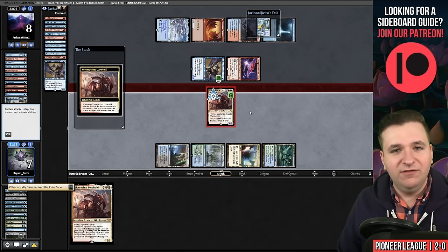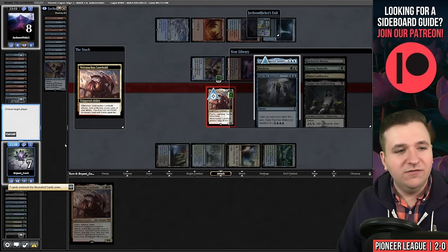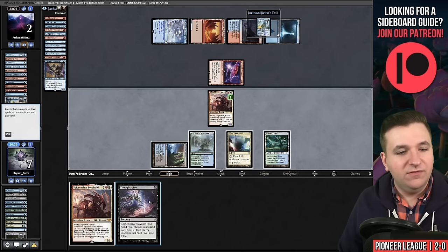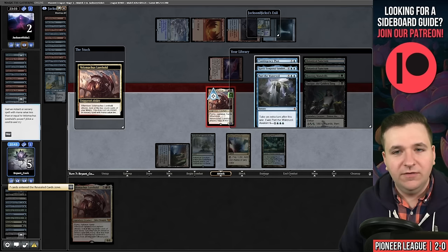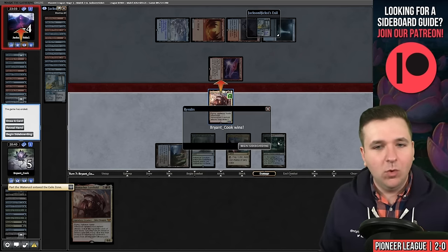We are looking for a single time walk to win game one. We found it — Karn's Temporal Sundering. I will take an extra turn and bounce your Ledger Shredder. Okay, Thoughtseize you, Treasure Cruise — I don't care, you're dead. Swing, I'll take another turn because I can. We have won game number one.